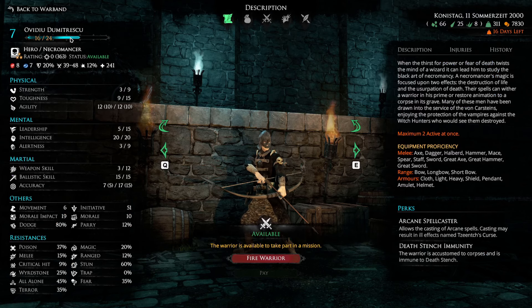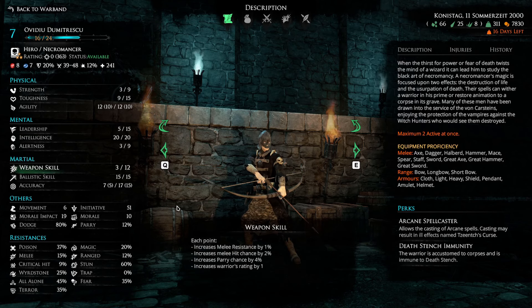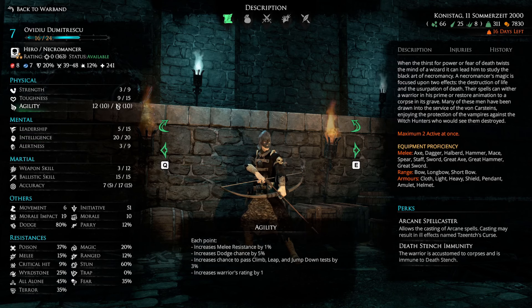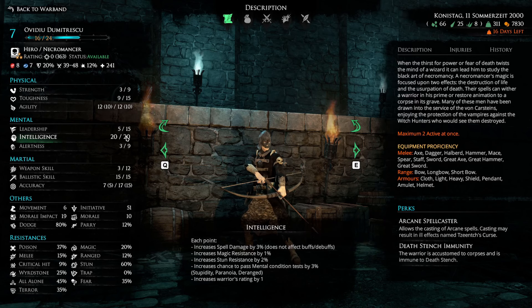The Necromancer I had trouble leveling — I always have trouble leveling spell casters since they can't get kills easily. I set him up as a range build and he did pretty decently. I'd like to set him up as a range spell caster just spamming abilities. I focused on agility then toughness to get his HP higher, neglecting strength since it was more important to keep him alive — he frequently gets charged and units try to kill him. I also maxed intelligence for damage — 20 intelligence times 3 gives about 60 bonus damage — and leadership to pass morale checks since he's not immune to terror, fear, or all alone.